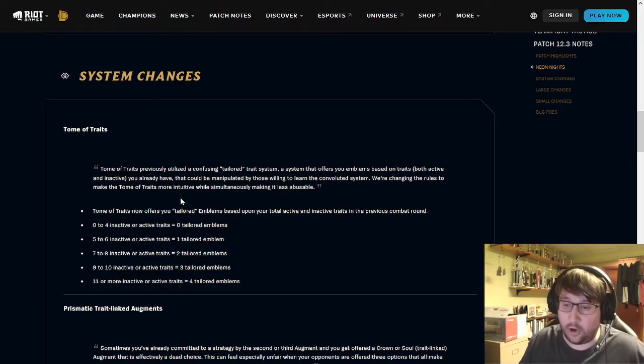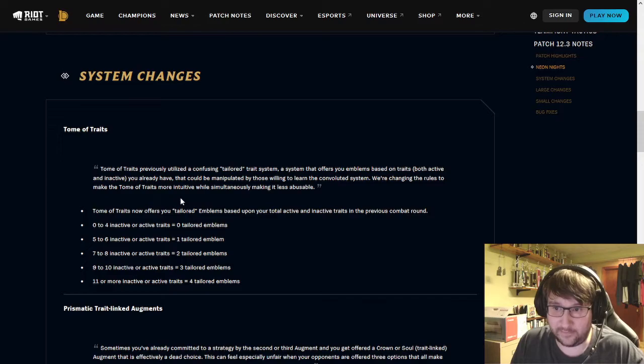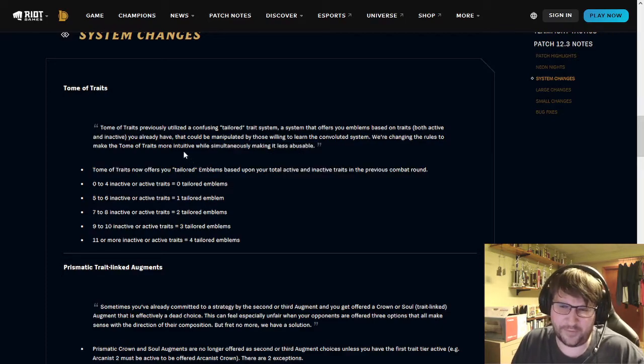Now the amount of curated, or tailored, emblems you'll be offered is going to depend on how many active and inactive traits you have. An active trait is a trait you actually have that's on. An inactive trait is one that appears on your sidebar but isn't active — you don't have enough of those particular units in to turn the trait on. I'm not entirely sure whether unique traits that certain individual champions have count as active traits, though I'd think they probably do.